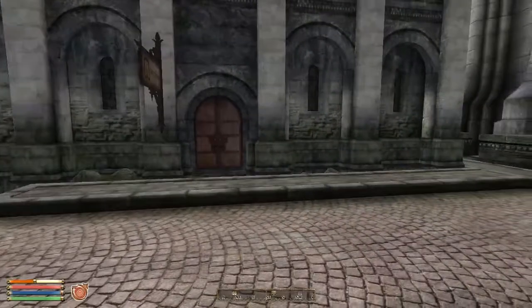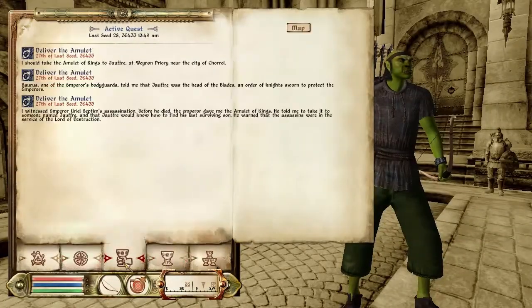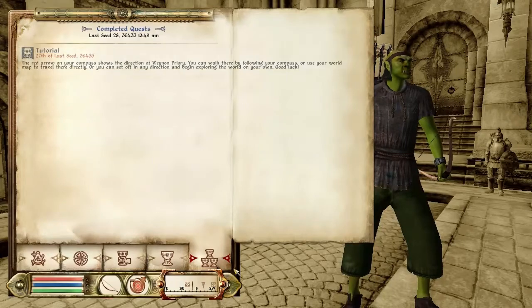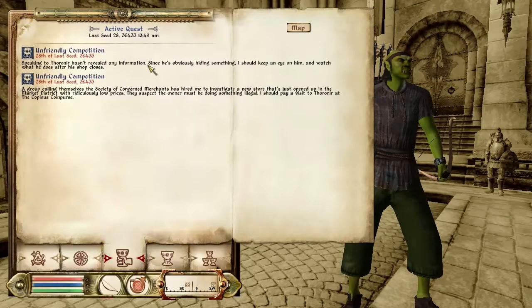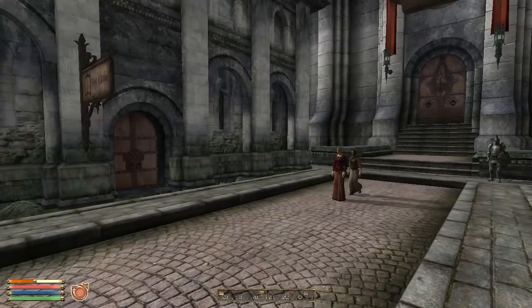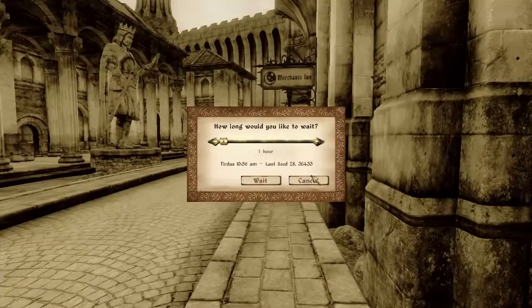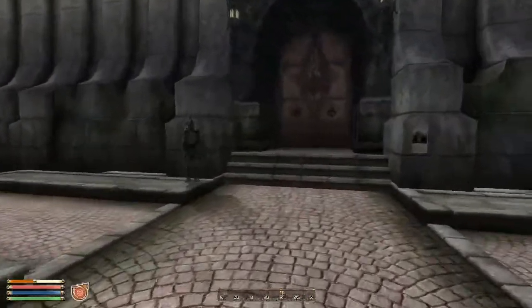Let's see what our journal says. In this game you don't press J for journal, you just go into this section. 'Speaking to him, he hasn't revealed any information. So he's obviously hiding something — I should keep an eye on him and watch what he does after his shop closes.' We could, but I don't really know when the shop closes. It should be like around 6pm. You know what, we will do this another time because right now it's almost 11am, so it's going to be a long time until he closes his shop. We're not gonna wait — we're gonna do something else in the meantime.